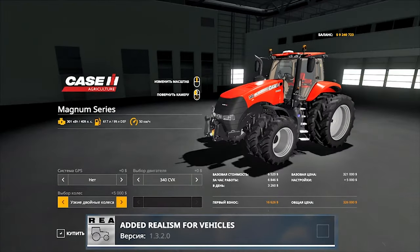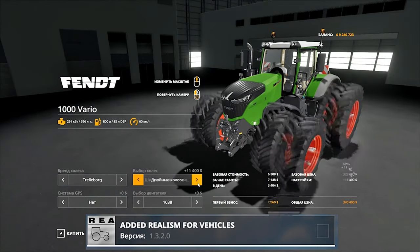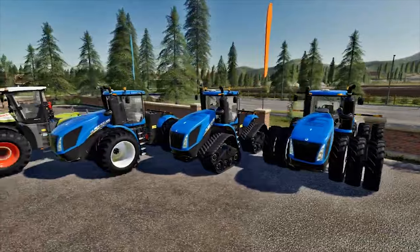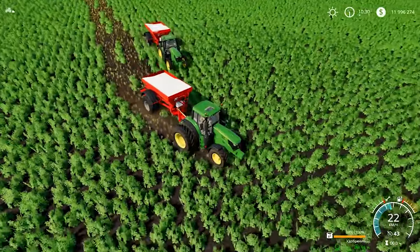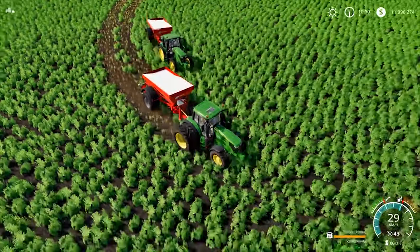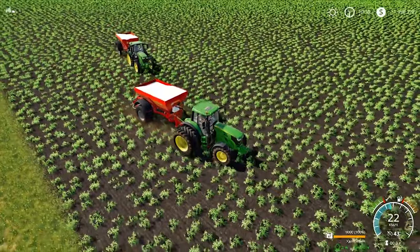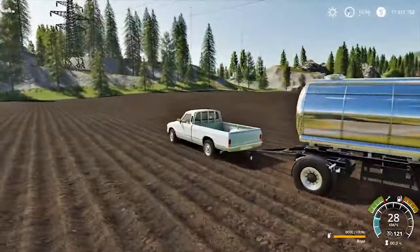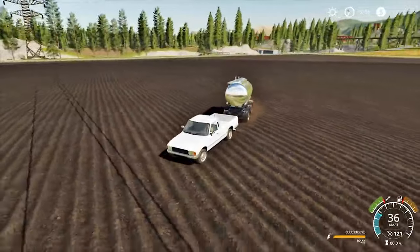I'll start with the best part – added realism for vehicles. Have you noticed how the different types of wheels in Farming Simulator affect possibility? Even if there are differences, it's so small that you don't notice it at all. Such a variety of wheels and trucks in the game makes no sense. Of course, we need to put narrow wheels on the tractor or equipment so as not to crush the crop, but it's not necessary at all stages of growth. In other cases, the installation of different wheels plays only an aesthetic role – we can use any type of wheels on any ground. If you don't like this situation, then you'll like this mod.